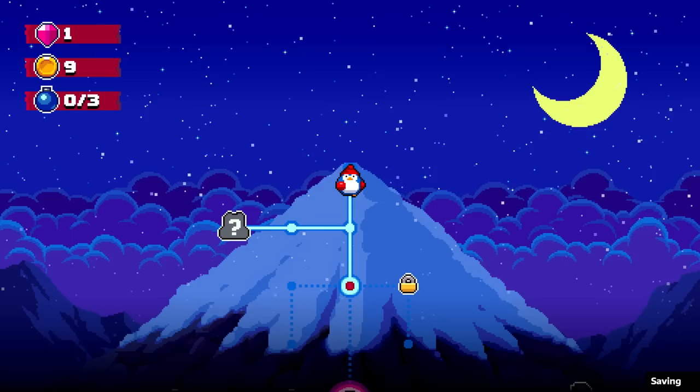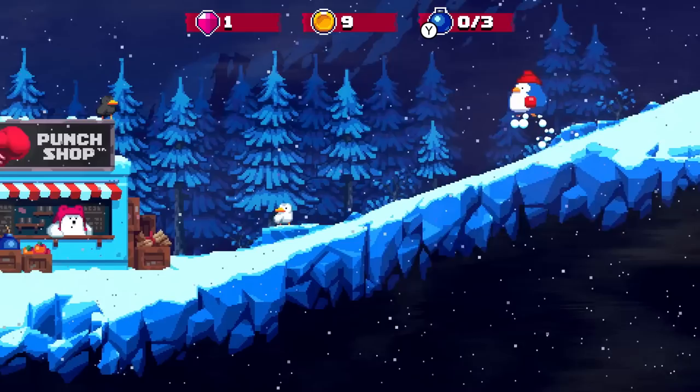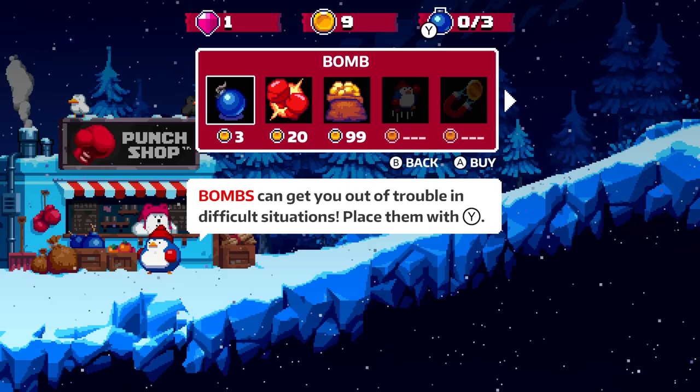We have a lot to accomplish on our way down this mountain. It is so adorable so far, I love it. We'll make our way through — what is this? Pola's Punch Shop. A little shop where we can spend our coins. I guess there's Pola the Polar Bear. Welcome to the Punch Shop — want to buy something?